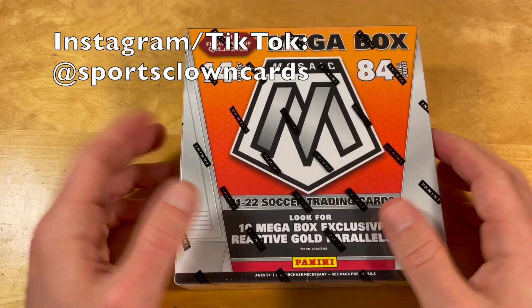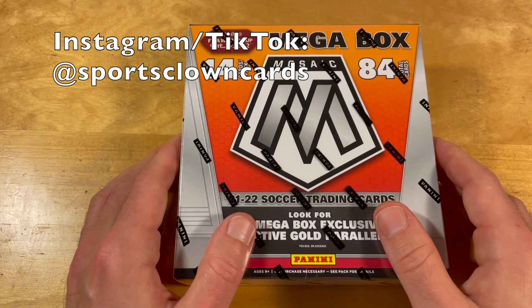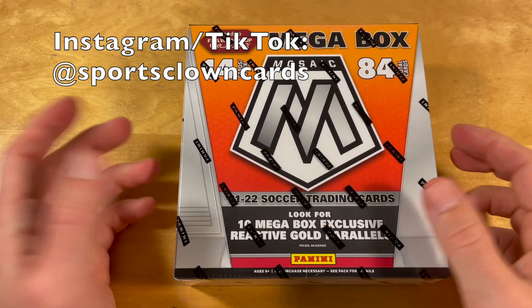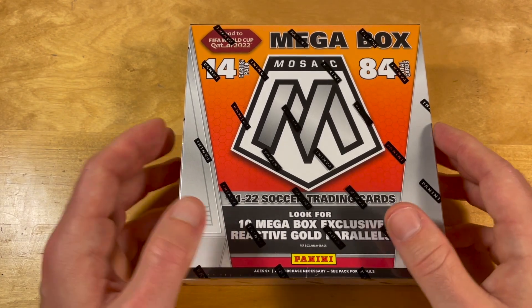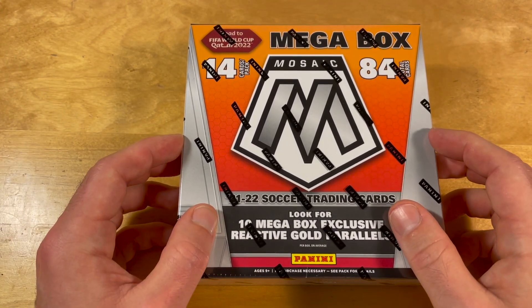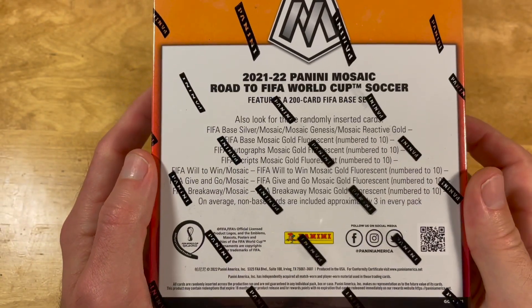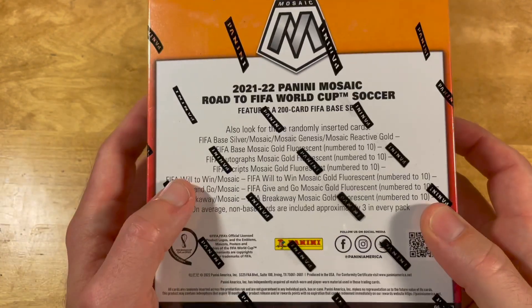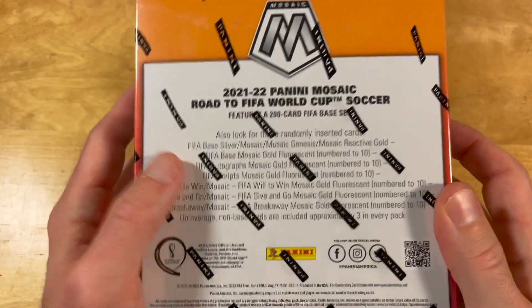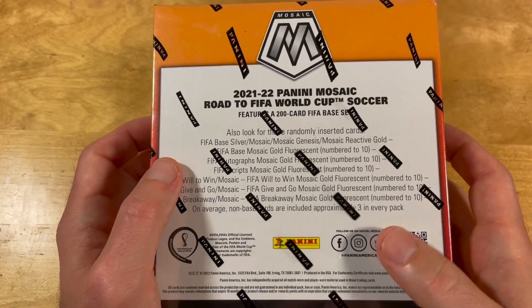What's up, bros — a retail mega box of 2022 Mosaic Road to World Cup Soccer today at the hobby level. This has been the most brutal product in decades, but for Mosaic, these retail mega boxes are usually the best. SKU-exclusive to these mega boxes are Reactive Ghost parallels and Flourishing Goat parallels, which are numbered to 10. Which means we are not gonna pull them. This was $50 at a Barnes & Noble.